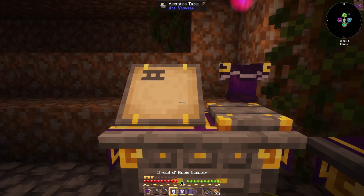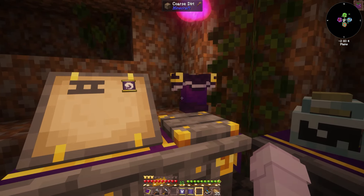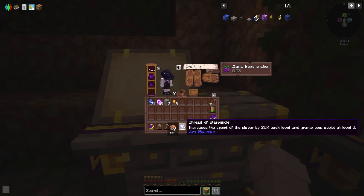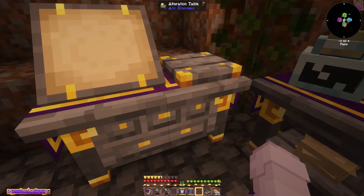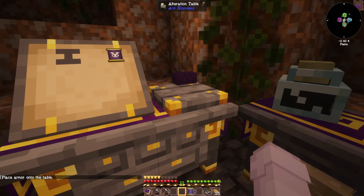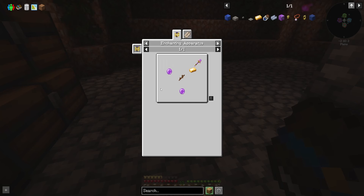And now I can take that one off as well, and then I need to figure out how to actually apply it. Oh wait, there we go. So now if I do the starbuncle things, maybe on the boots because it's a speed thing. Okay and now if I wear them - yeah it's got starbuncle one on it. Another thing we can do is the dominion wand in the enchanting apparatus. We just need two source gems, a stick and a gold ingot.